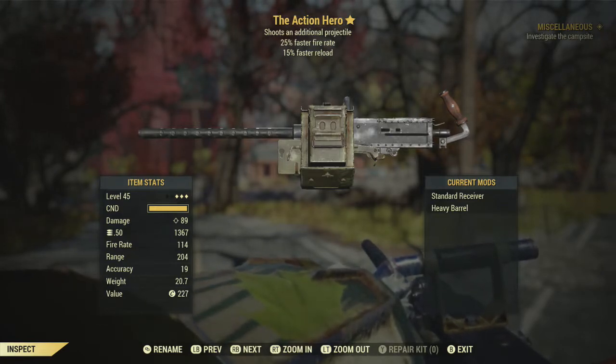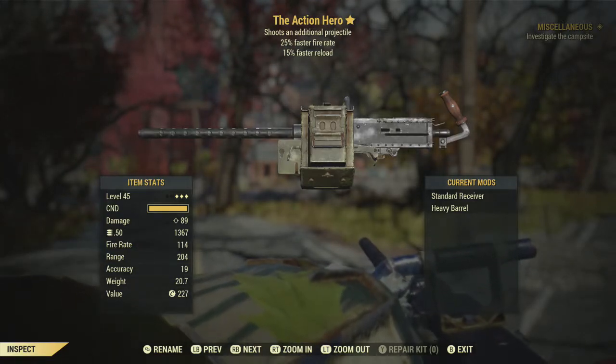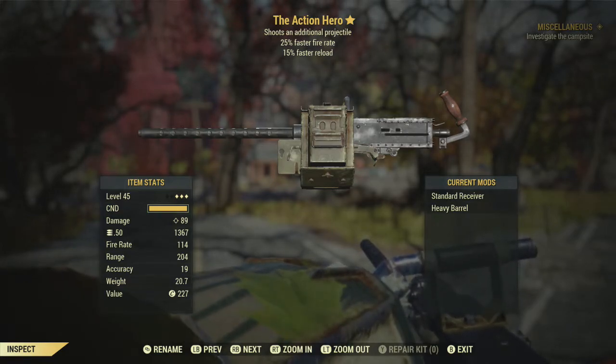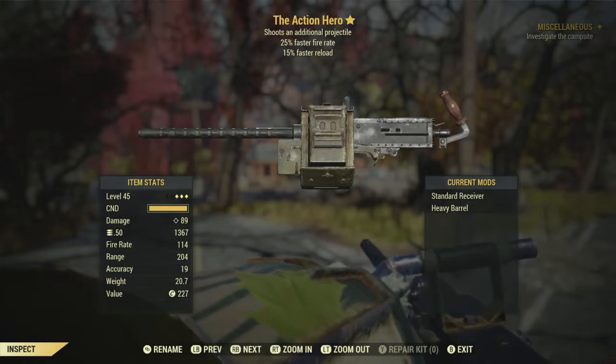You need over 100 adhesive to complete the crafting requirements — that's a lot if you don't stockpile scrap. You also need several hundred screws and almost 60 springs.